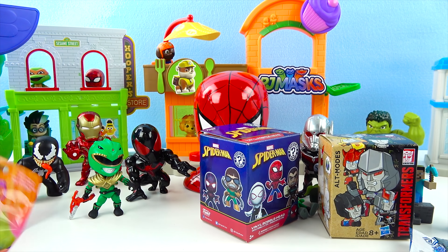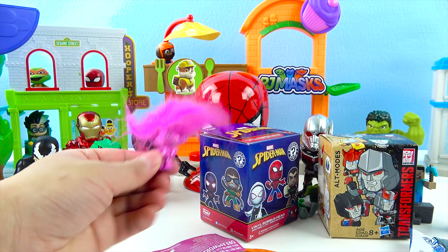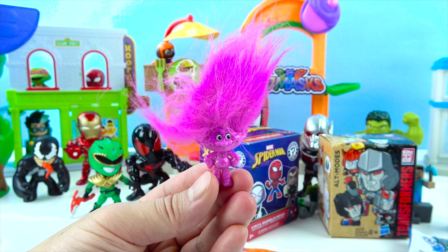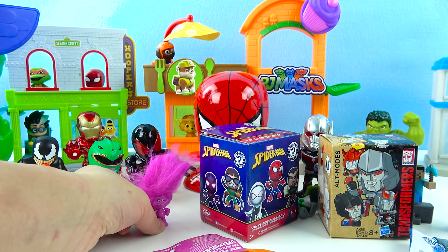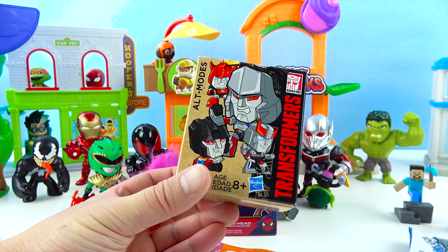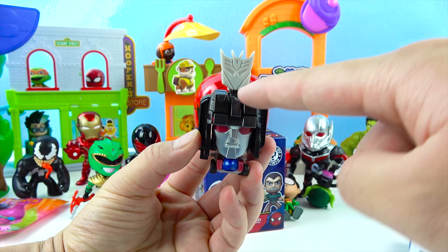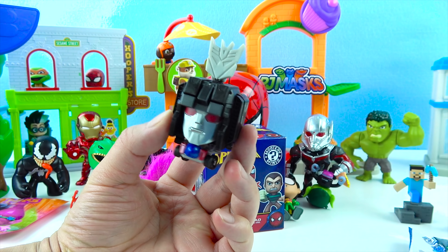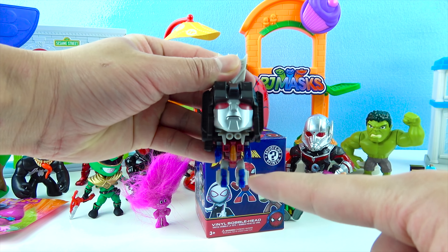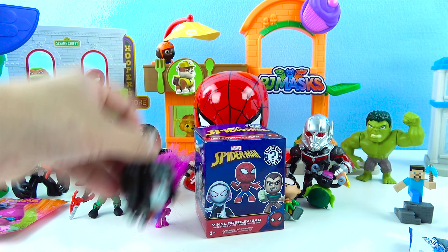And we have two more surprise toys. This is a Spider-Man toy, and this is Transformers. Let's see which robot we get. We got Starscream! Cool! Starscream is a Decepticon robot, and he is an airplane, so he can fly. And he can turn into a robot. Watch. One, two, three. Go! Now he's a robot. And if we want to turn him back into a plane — now he's a plane again. Go! Vroom! And next, we have a Trolls toy. This Troll has a lot of sparkles. Wow! Super cool! And lots and lots of pink hair. Trolls are super cool.